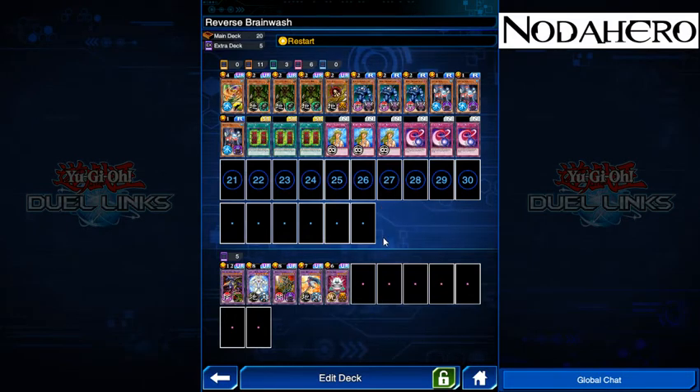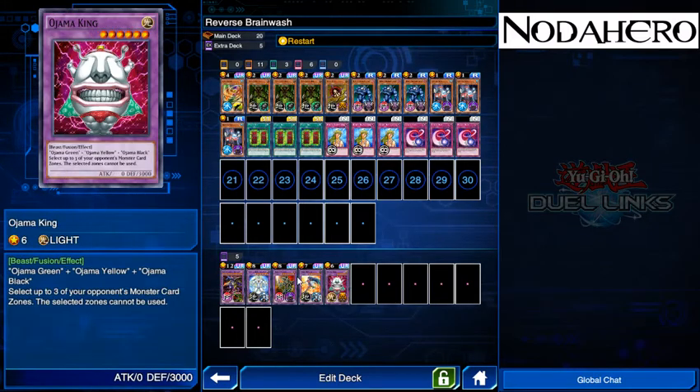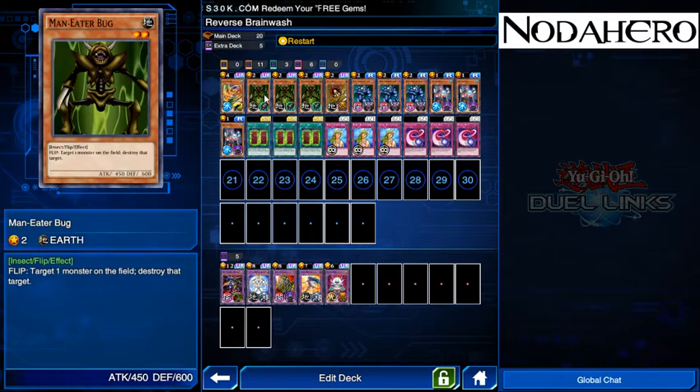First off, the extra deck — these cards do not matter. However, there's no reason not to have your five options down here; it will give you an advantage, however small, if you're on the play or the draw, simply because your opponent might wonder does he have some fusion cards, does he have a fusion gate, is he going to be using those, and that may lead him to make different decisions and better decisions for you.